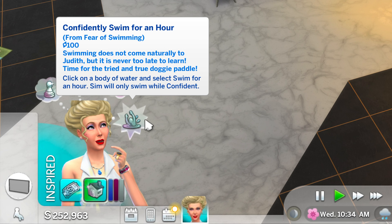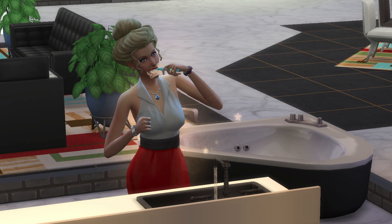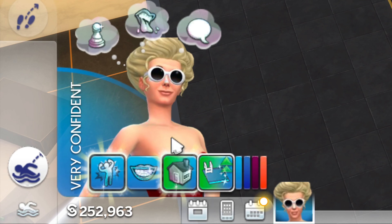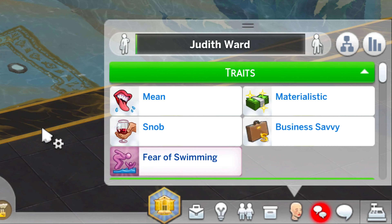Judith must stay in the water for one hour while she's in a confident mood. To become confident, she can brush her teeth in the sink and then head out for a swim. When Judith stays in the water for one hour, she will get a confident moodlet confronting her fear, and the fear of swimming will disappear.